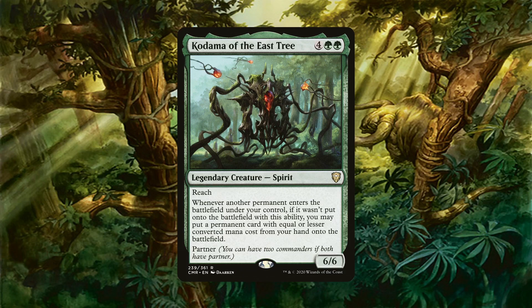Not only that, but landfall as well. Since it's an enter-the-battlefield trigger, you don't even need to cast that permanent — just having it enter the battlefield is enough. This deck will use landfall triggers to bounce lands and then use the tokens entering to trigger Kodama and get the land back. This will not only be an epic engine, but it also has the potential to go infinite.